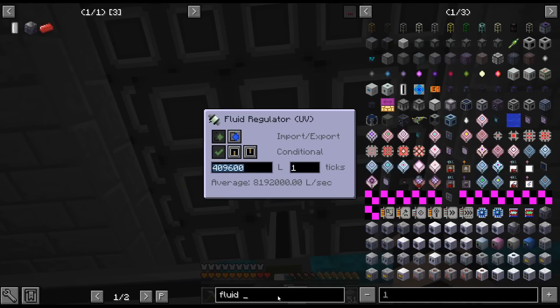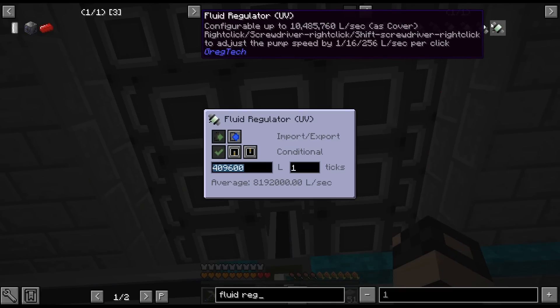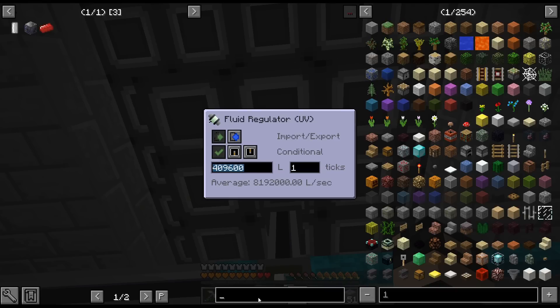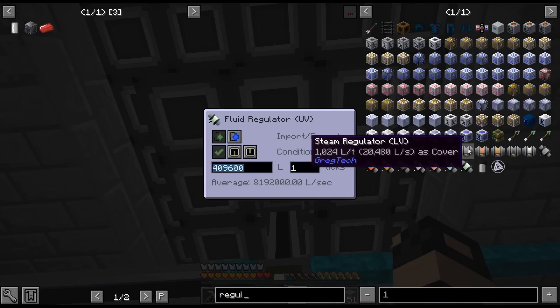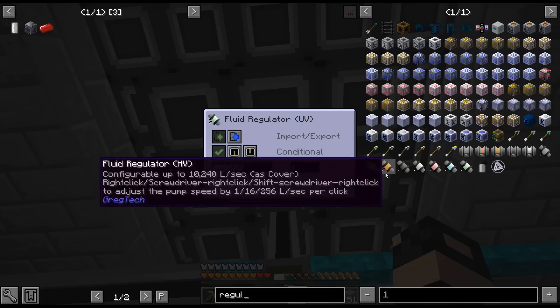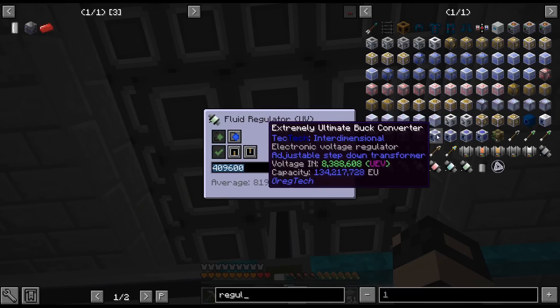Fluid regulator UV. I was trying to remember how much... Those look nice. I like those little buttons. That used to be like a redstone torch. Steam regulators look different too. Man, they have done a lot of things that have just been upgraded - like the way they look. These look different too, all these things look different.